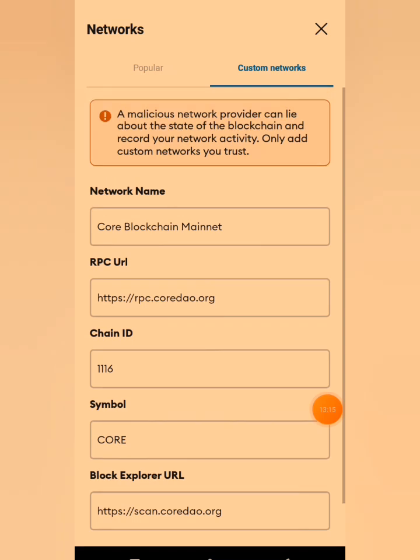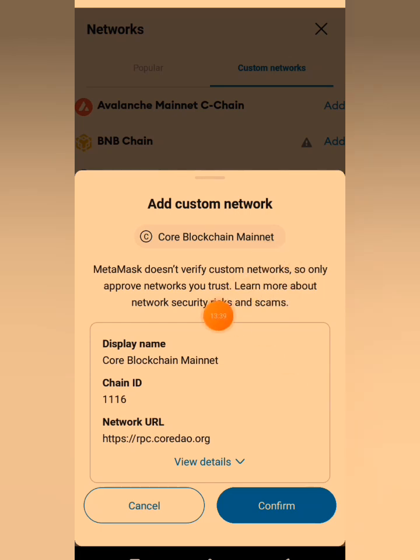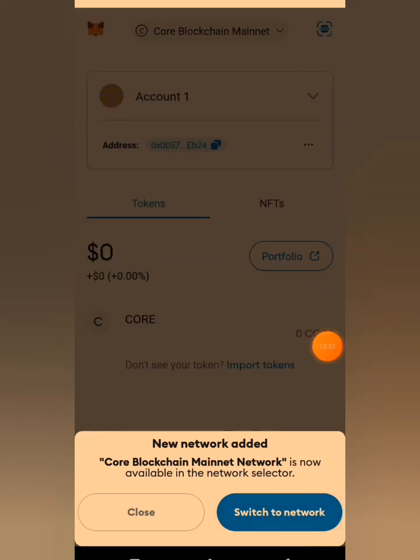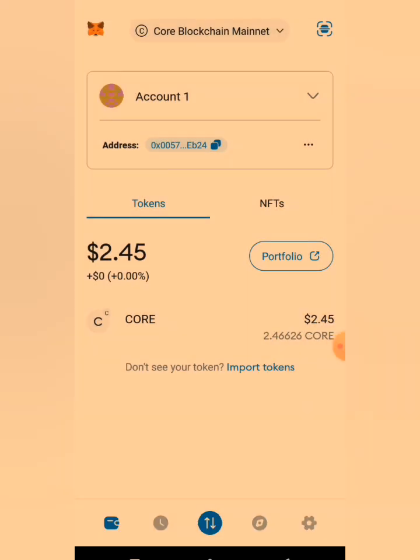After clicking 'Custom Network,' input the Core contract address. I will drop the Core contract address in the description box in case you haven't imported it into your MetaMask yet. Then click 'Add' to add this network. You'll see 'Add Custom Network — Core Blockchain Mainnet.' Click confirm, then 'Switch to Network,' and it will switch to the Core network.